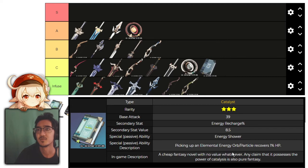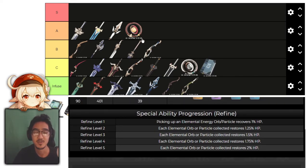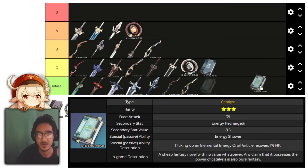Another Worldly Story: picking up elemental energy orbs and particles restores 1% HP, with energy recharge as the main stat and 2% HP max. This one is garbage. Do not even try it.